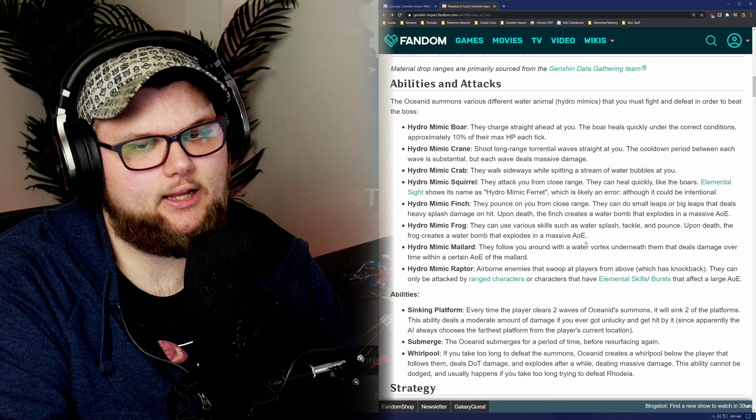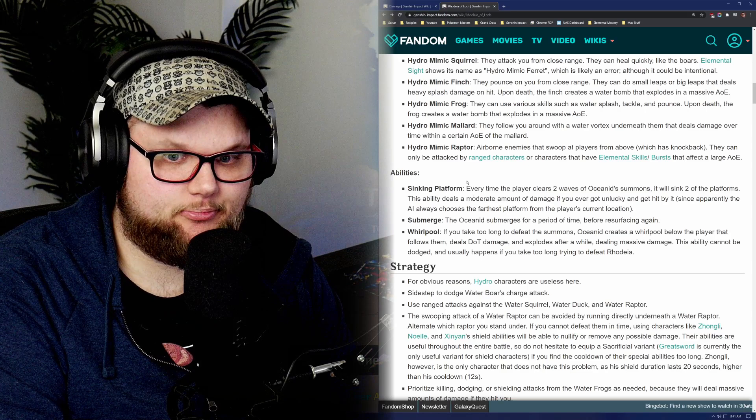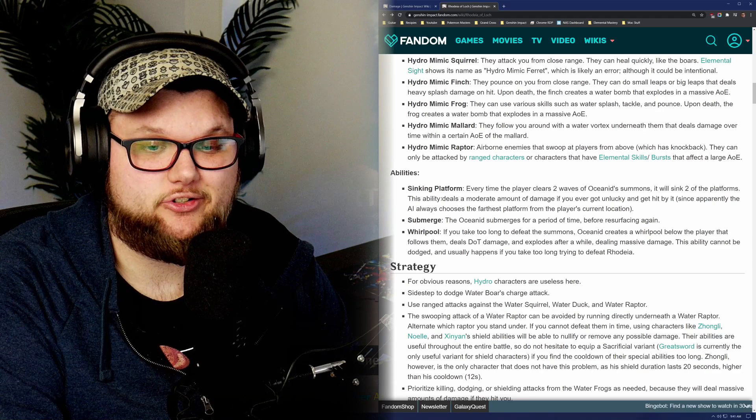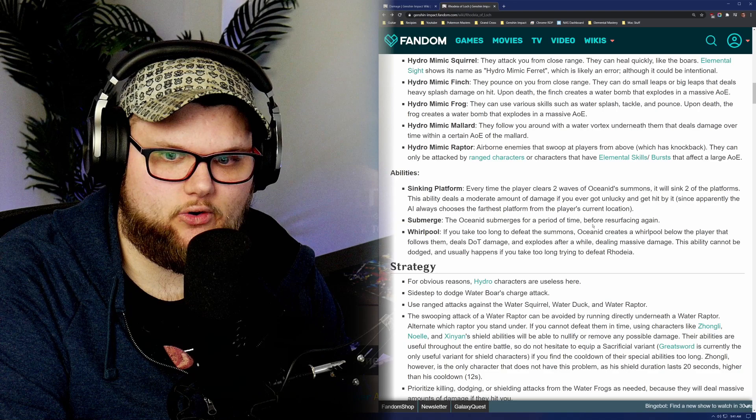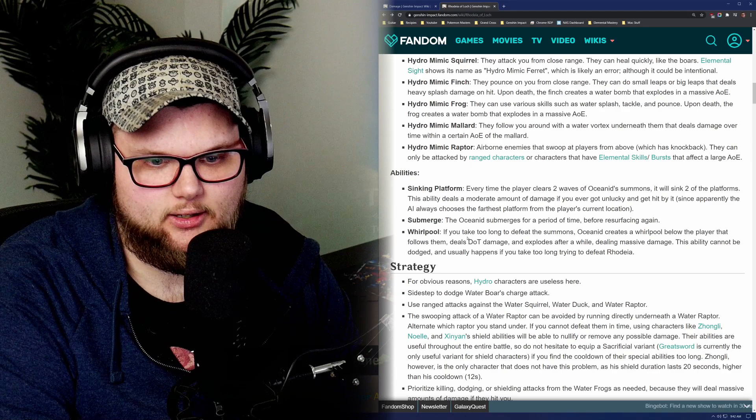Here are a couple of the abilities it has. Sinking platforms — pretty much every time you clear a wave, it's going to start throwing the platforms underwater so that you can't actually stand on them, shrinking the playing field. Submerge is where it actually goes under water — I don't really ever notice that it does that. And whirlpool is the big damage move where it puts a whirlpool underneath your character and sucks you in and kills you.